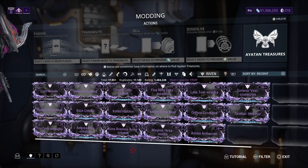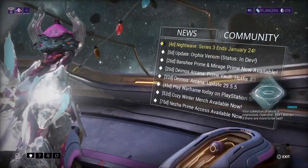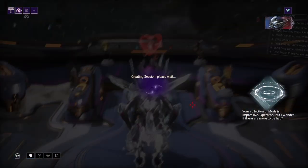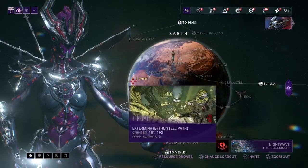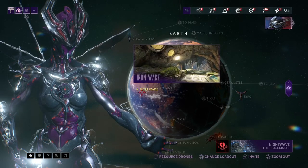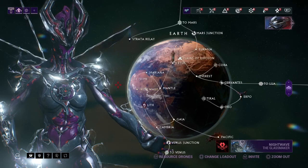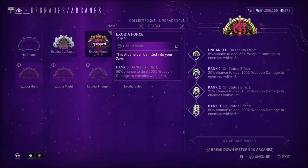Maybe you can find another way through navigation — Iron Wake is somewhere you might also be able to pick up a Zaw Riven, but I'm not really sure. Also, there's an arcane called Zodia Force: on status effect, 50% chance to deal 200% weapon damage to enemies within 6 meters. I feel like this is another great way to boost your damage.